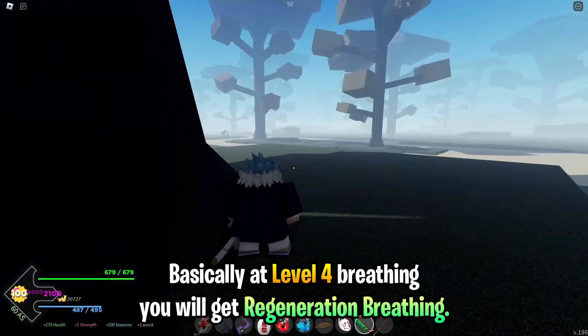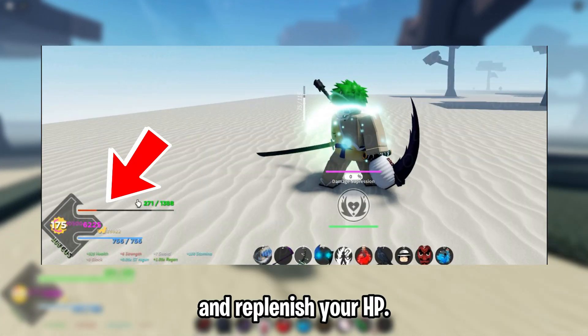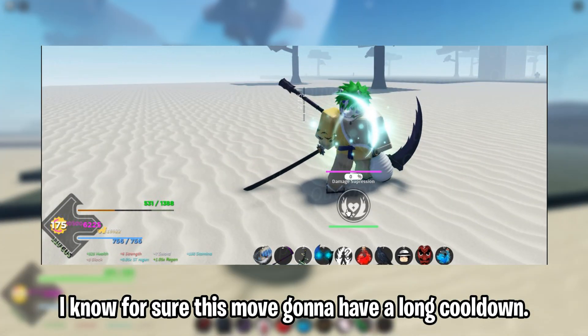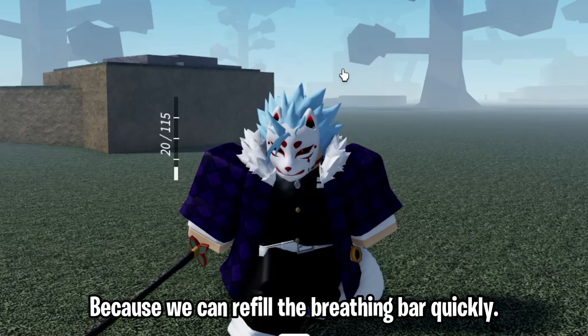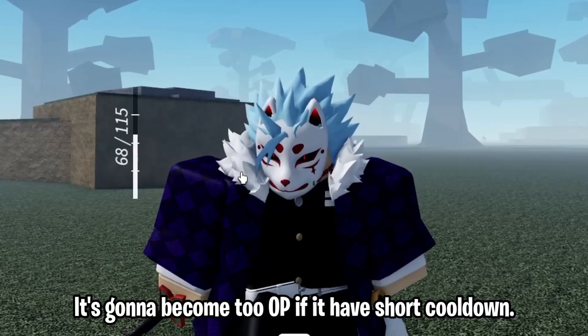Basically at level 4 breathing you will get regeneration breathing. It will drain your breathing bar and replenish your HP. I know for sure this move is gonna have a long cooldown, because we can refill the breathing bar quickly — it's gonna become too OP if it has a short cooldown.